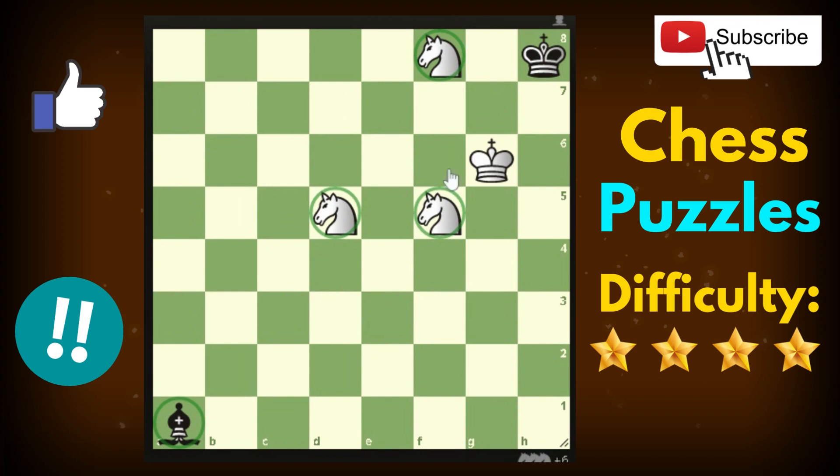Now, what we have to do to deliver mate here — you have to block all the squares that the black king can go to. The only square the black king can go is here, and the only move that can block this square is king to f7.